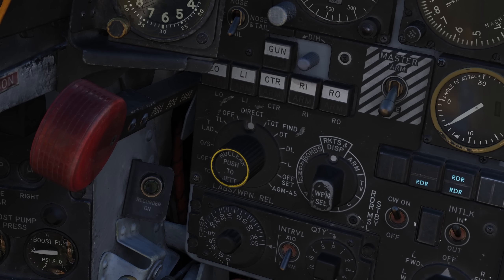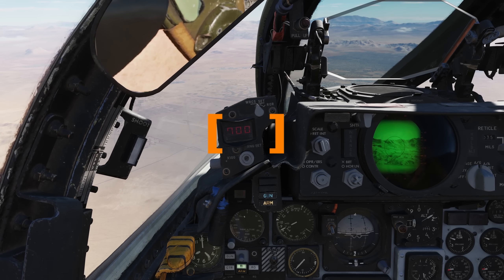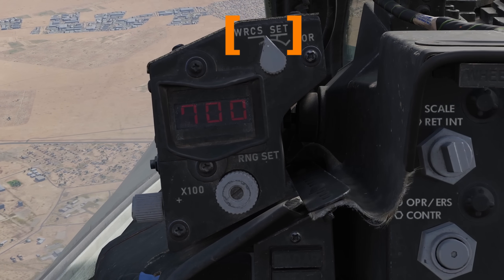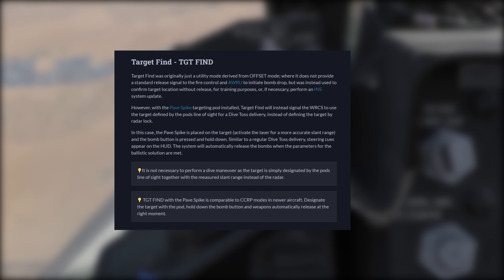As we're operating with these on, we'll use the target find delivery mode. Double check the WRCS mode is selected on the pave spike range indicator in the pilot cockpit. The pave spike uses the dive toss mode algorithm, supplemented with laser range finding, with aircraft altitude and airspeed to compute and compensate for errors in release parameters. We'll need to fill in the computer parameters, same as a dive toss release.